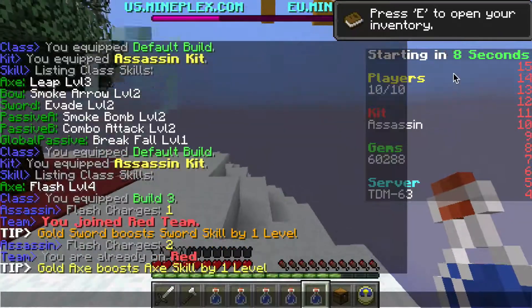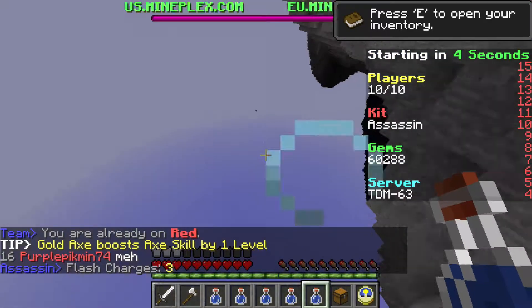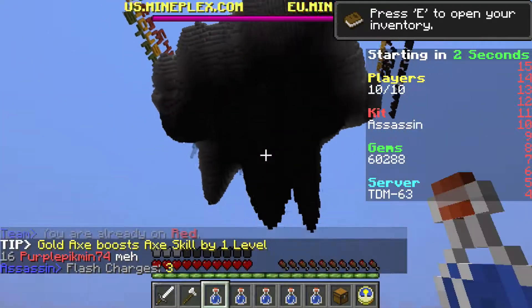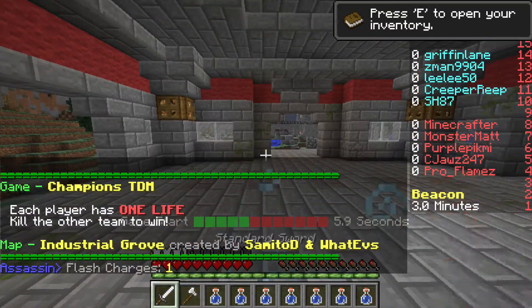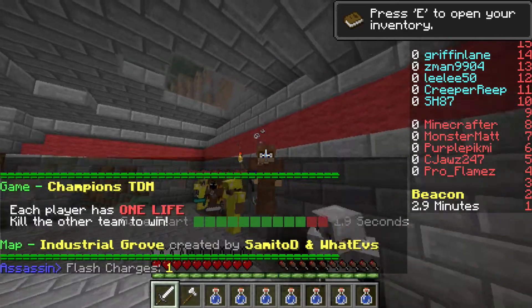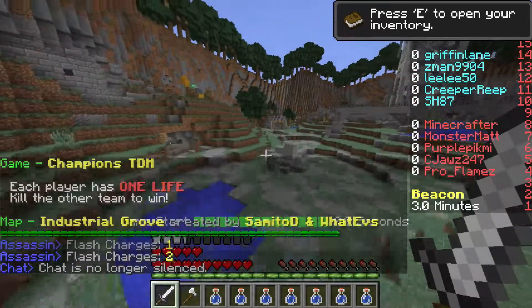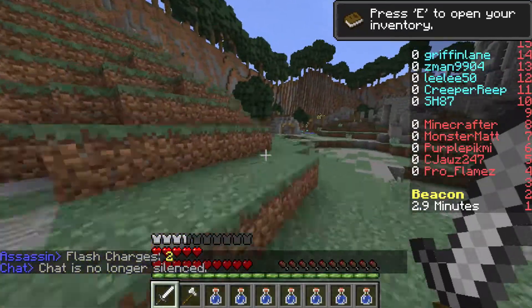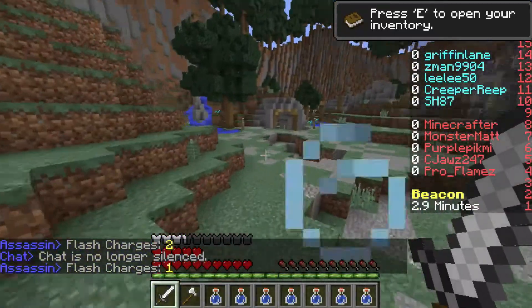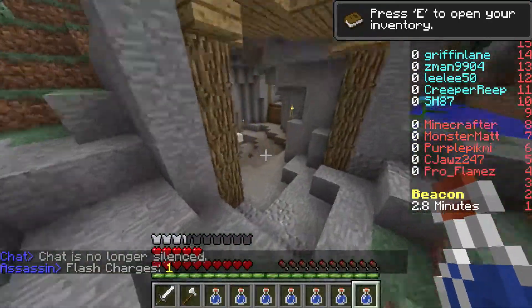The game's starting in eight seconds. I'll show you exactly what to do. I'm on red team, so I want to go to the left side. If you're on blue team, go to the right. I'm not hacking, guys. What you do is you just jump, go forward, and then it tries to put you back, but it makes you fly. Me no hack — don't call me a hacker.